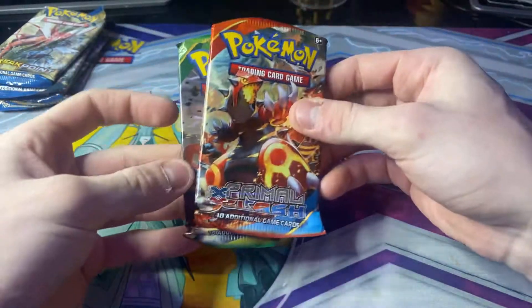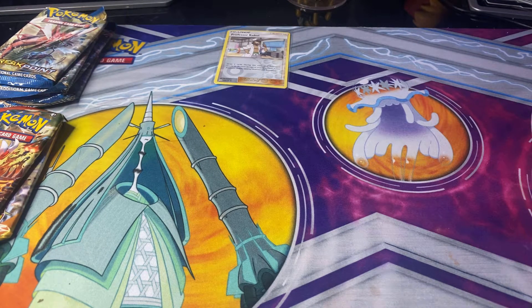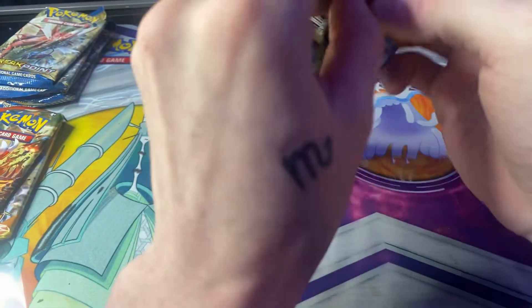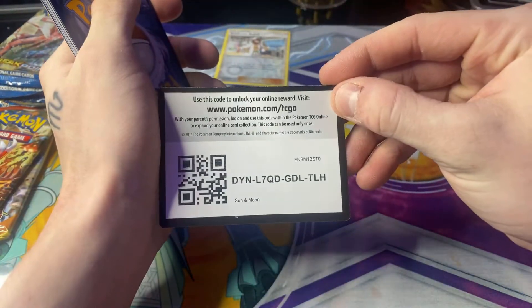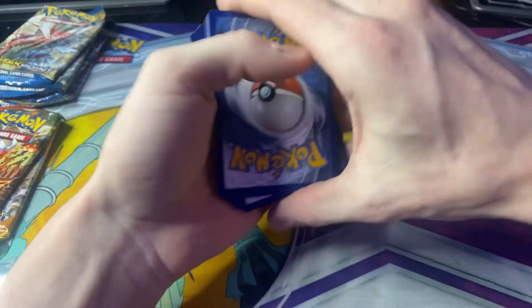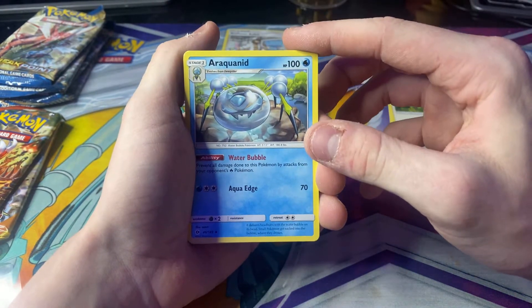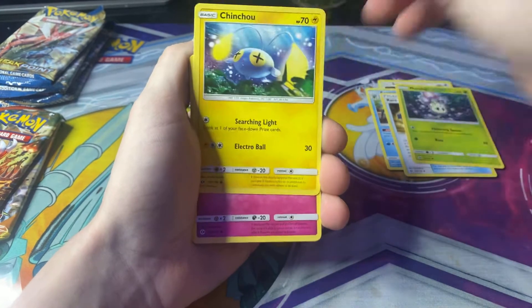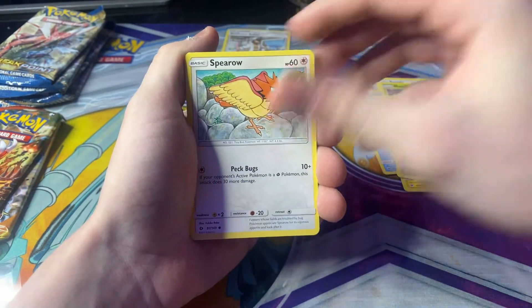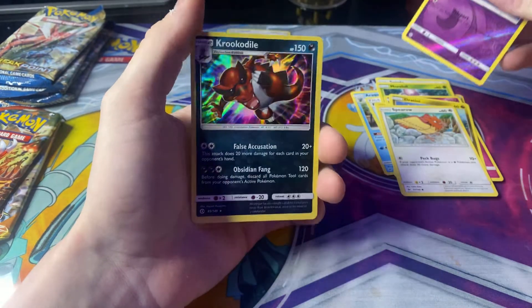I can't believe they actually give you X and Y Primal Clash and Roaring Skies — these are 2015 packs. I really shouldn't be opening these because I like to collect them, but I'll open it for you guys. There's a QR code. We have a Darkness Energy, Spinda, Araquanid, a Rare Candy, Morelull, Jangmo-o, Cutiefly, Dratini, Espurr, Cosmoem Reverse Holo, and a Holo Crocodile.